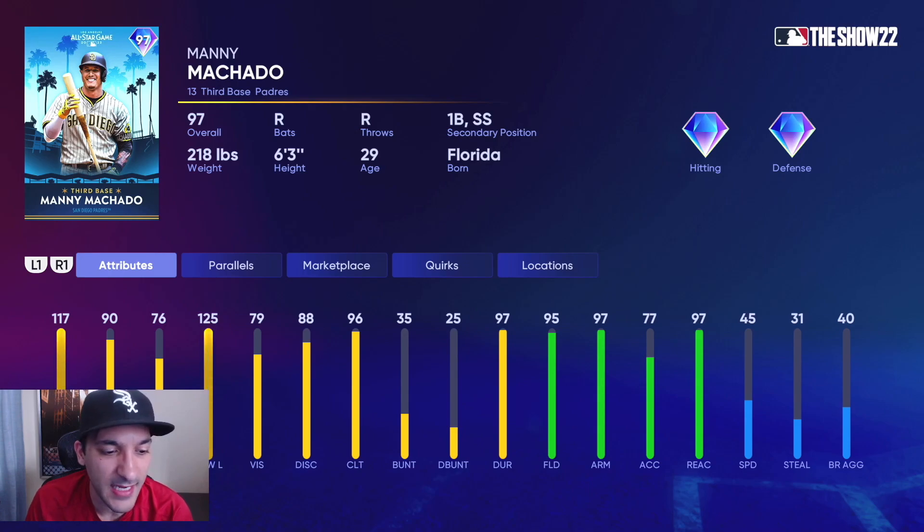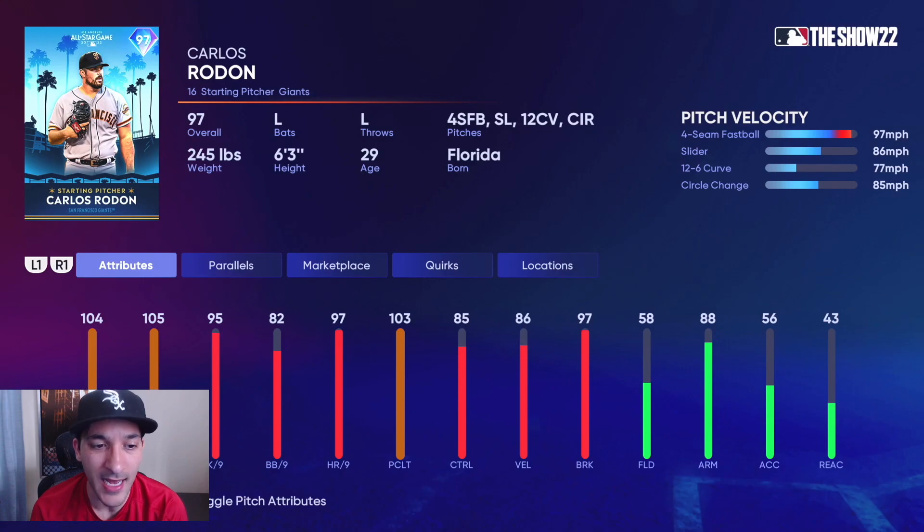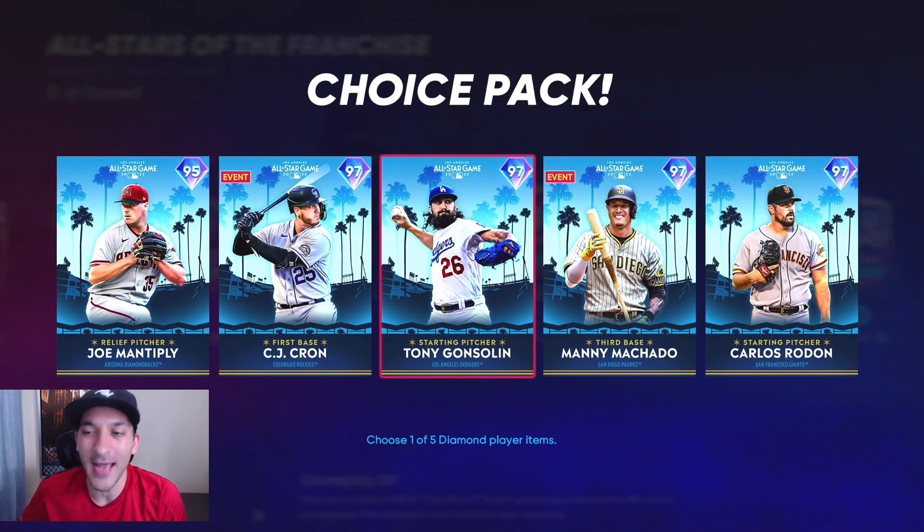Manny Machado also has good contact versus righties, and at parallel four with 80 power numbers versus righties, a very solid card. Carlos Rodón has 105 hit per nine, 95 K per nine with a 97 fastball, 86 slider, 77 12-6, and an 85 circle change. Worth noting — you don't get all 30 of these cards for free. You'll end up getting 18 of them, which is up from the 12 in previous programs. So that's pretty much three cards from each division, which is not bad.